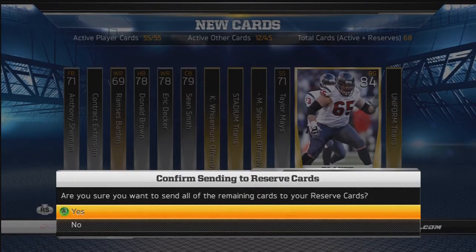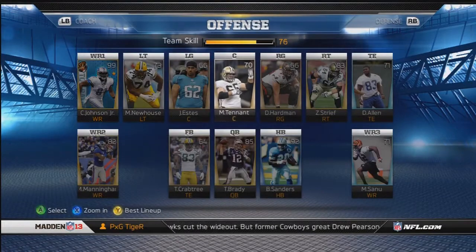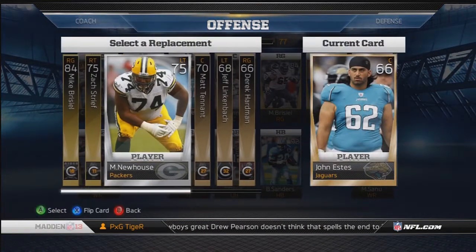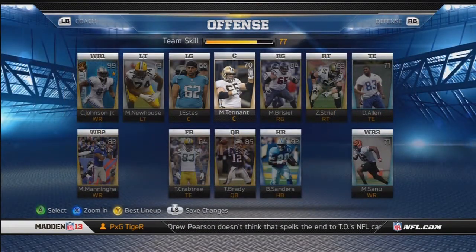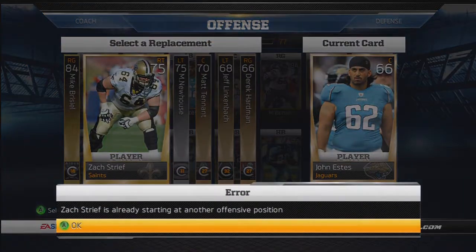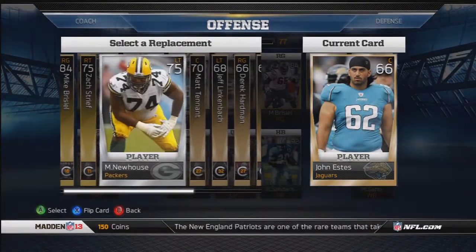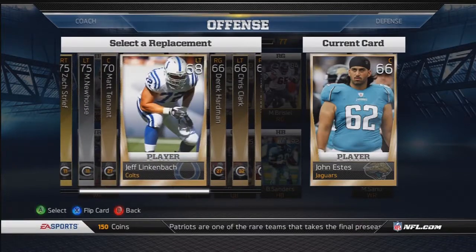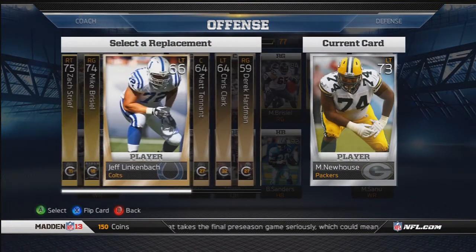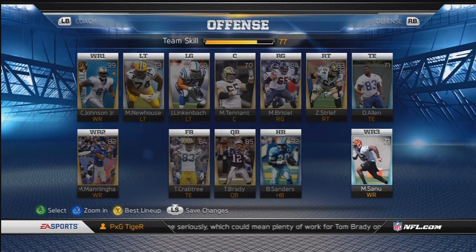We got a lot of good, decent players out of this pack, so it looks like I gotta start buying packs more often. Eric Decker will fit in as our fourth wide receiver. We got an upgrade at right guard. Sean Smith is a 79 overall cornerback which is a good upgrade at corner. Taylor Mays is a hard-hitting strong safety — I like doing safety blitzes and packages, so he fits perfectly.